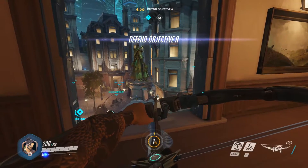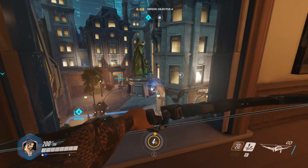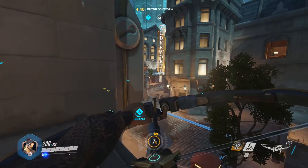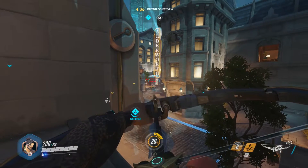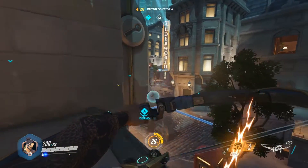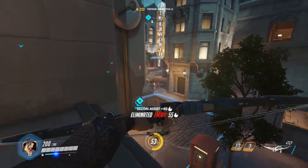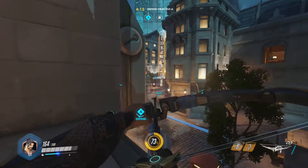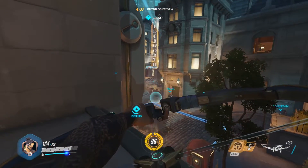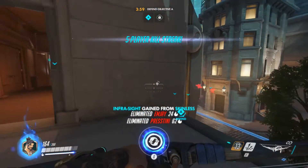Attackers incoming — defend objective A. Where are they coming from? Around there. Sonic arrow — see if anyone's coming around the corner. That wasn't the best placement; didn't reveal anything. Now it's revealed someone. And that was actually a hit — Jesus, that was lucky. Scatter arrow — I managed to get a few shots off. Sonic arrow's coming back up. Got a kill. Took down someone else. Getting sniped at again. That was unlucky for that person — that was pretty blind. Try and keep spotting them for the team; I do get experience for that. That was a big hit on Tracer.